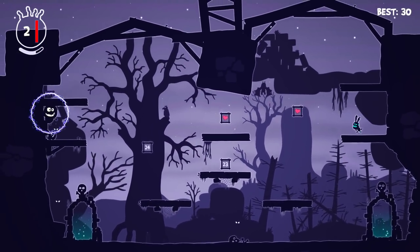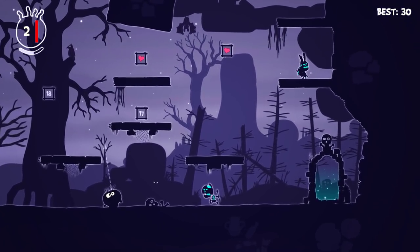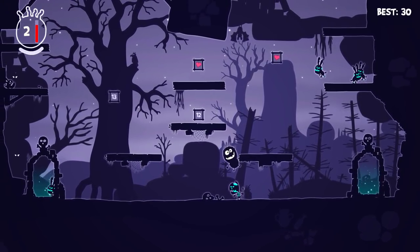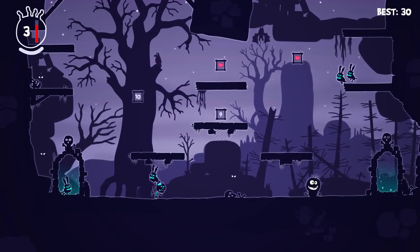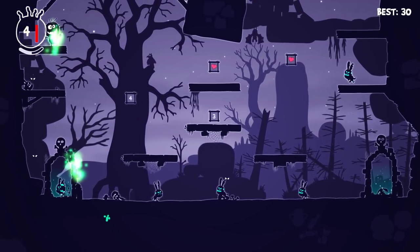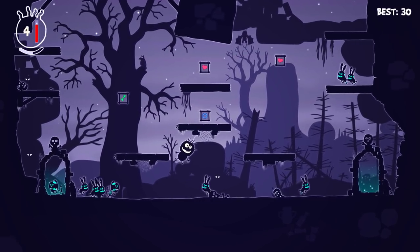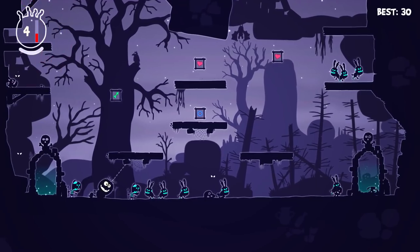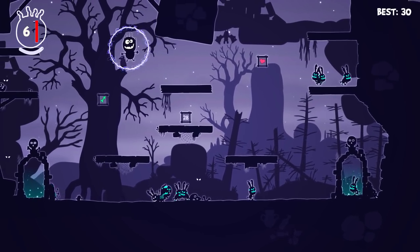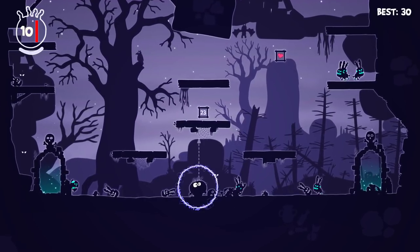I accidentally took a power-up which is an electric barrier — it's very powerful but it doesn't last very long. It just instant kills any enemies that you touch. These guys with the spears look like enemies from Patapon. That counted as him hitting me — you might not have even seen him launch the attack, but he did. They're very quick with launching the spears at you.